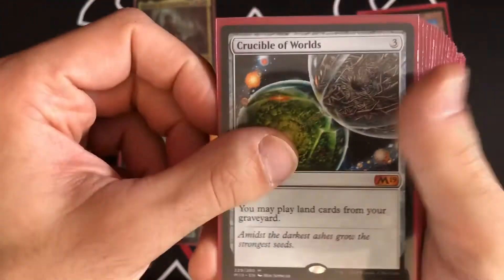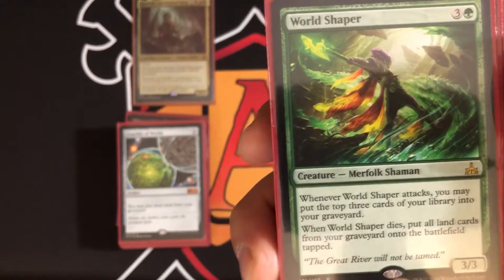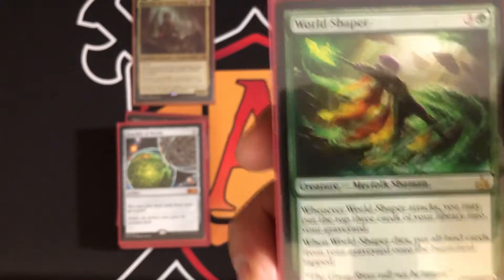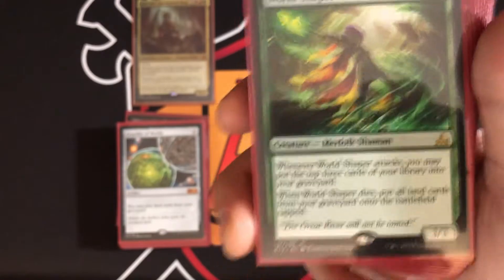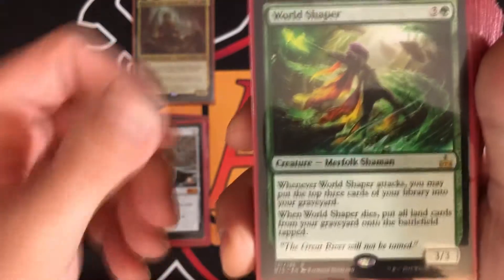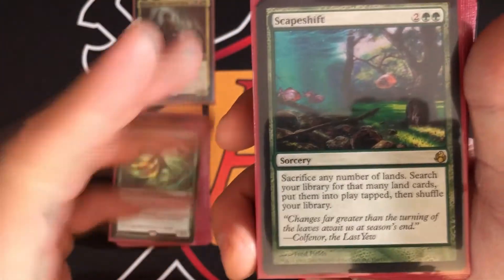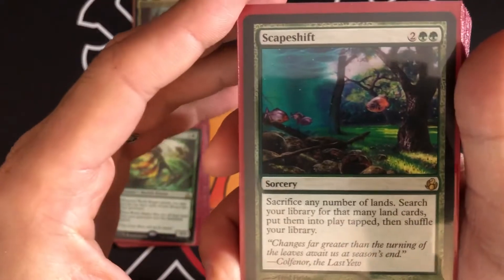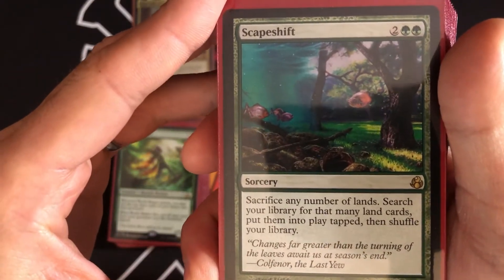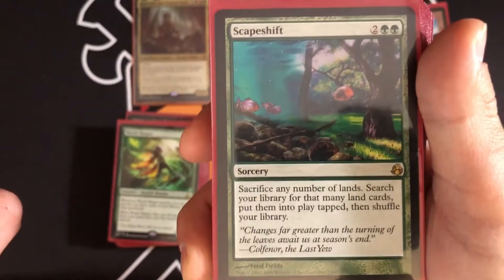World Shaper — whenever it attacks, you may mill the top three cards of your library, which is something you want to do. When it dies, you put all lands from your graveyard onto the battlefield tapped — that's a lot of landfall triggers. Scapeshift is similar: sacrifice any number of lands for multiple triggers, then search your library for that many land cards and put them on the battlefield tapped. Multiple sacrifice triggers and multiple landfall triggers — this could be a game-winning card.